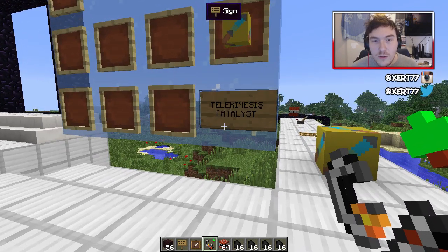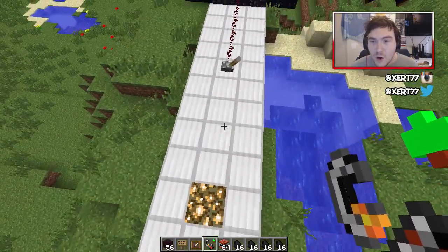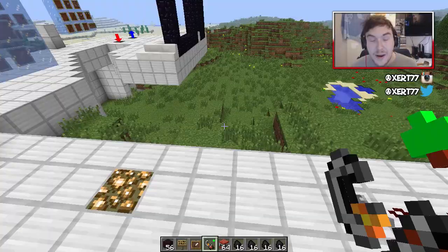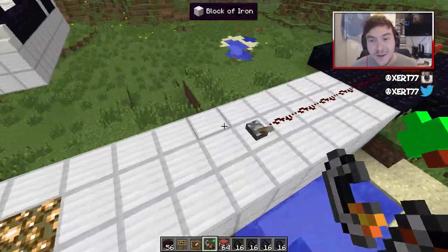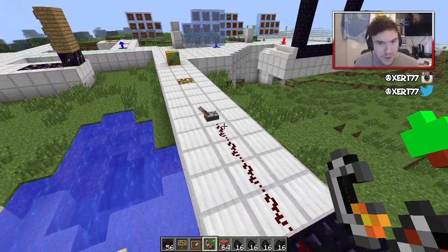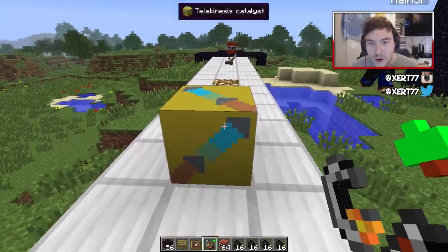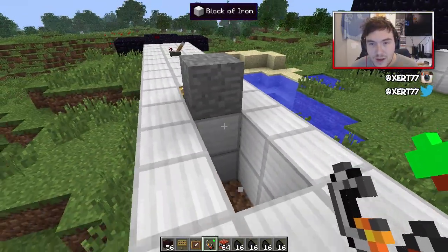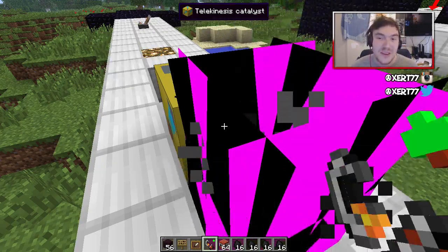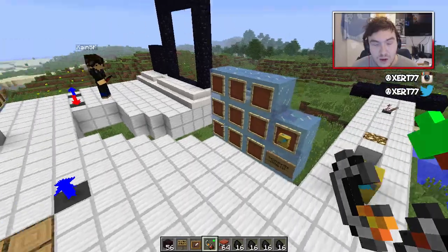The next one is the telekinesis catalyst. We couldn't find a recipe for this but it'll be added in future. Basically if you've got a telekinesis block, items within 10 blocks — it's got to have air in between, you can't have a wall — you go up to it, right click it, and it activates the block 10 blocks away. That is pretty cool. So if you want to make a large explosion occur, you can use it for that.